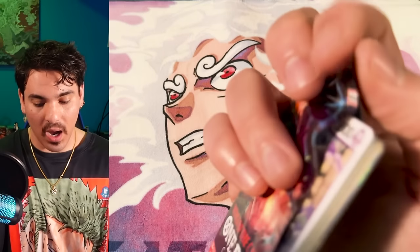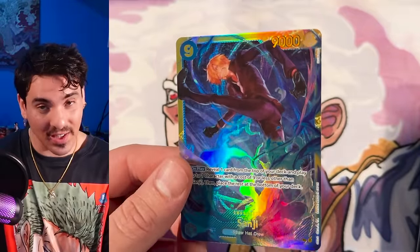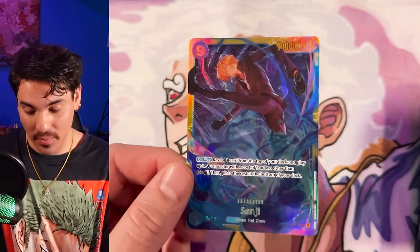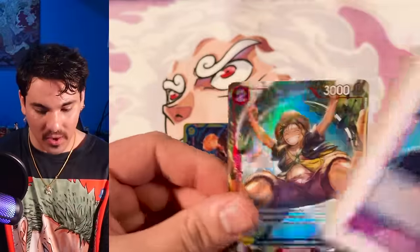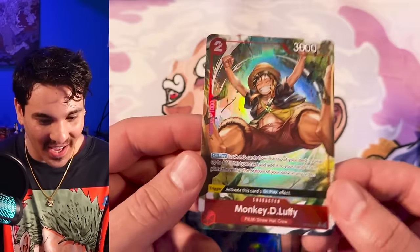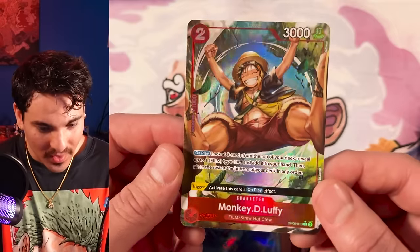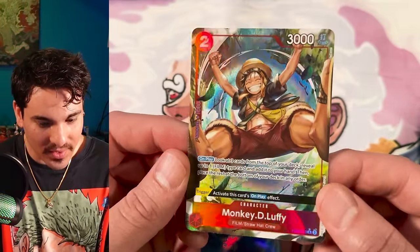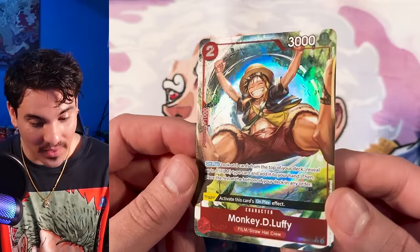Box number five. Looks like just two alternate arts per box — and there's our Sanji. If there's still eight secrets in a case and it's only two hits per box, that's going to hurt. The ratio is pretty bad. Alt art time — Luffy! Yeah, I don't know if I need a lot of these but I definitely want at least one.